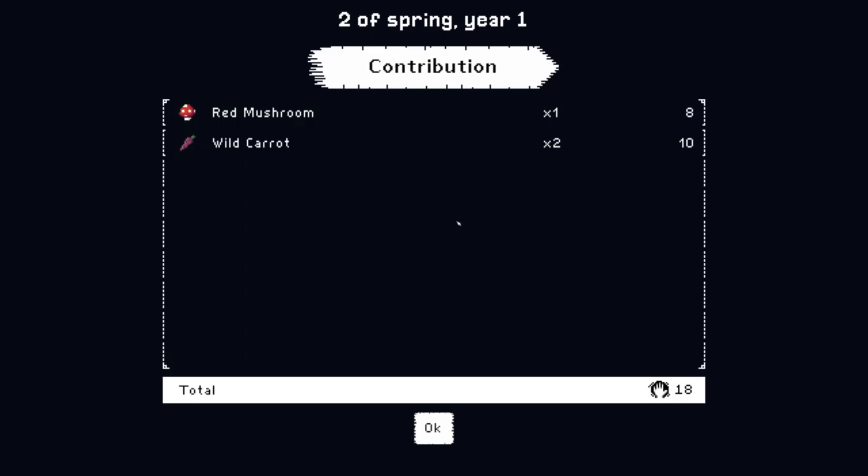We got most of our stuff planted — we didn't water everything but that's okay, we'll get it watered in the morning. I'm going to go ahead and end this episode for now. I want to keep these ones a little shorter and more manageable to watch, but this will definitely be a series. We are done with our first two days of spring in year one of Roots of Pacha.